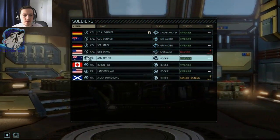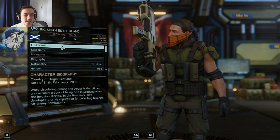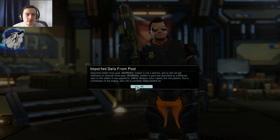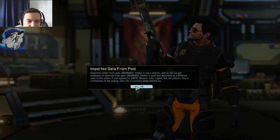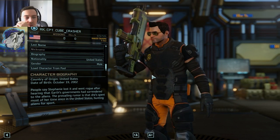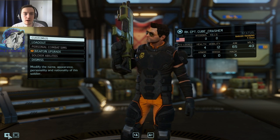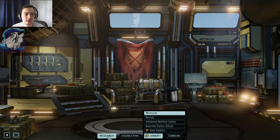So let's go to the armory. A few soldiers — this guy. I think you were a Ranger; I'm not quite sure. If I'm mistaken, please write it down in the comments and I will fix this. Captain CubeCrasher — load character. Warning: soldier is not a veteran and did not get nickname or attitude from pool. Soldier in pool was described as a different class. You weren't a Ranger? You will be a Ranger — that's what the Ranger training is for. Now I got it. We just wait until training is finished and then I will load the character again — I hope that works.